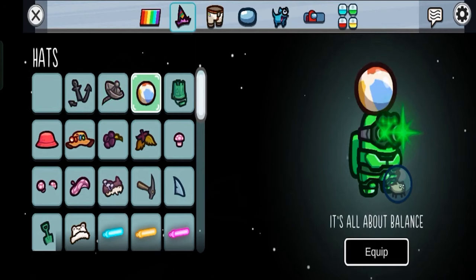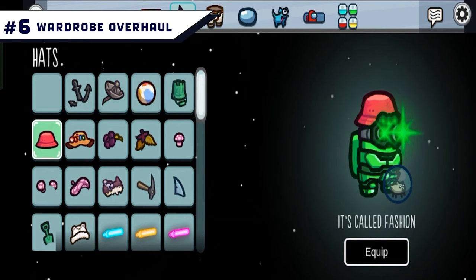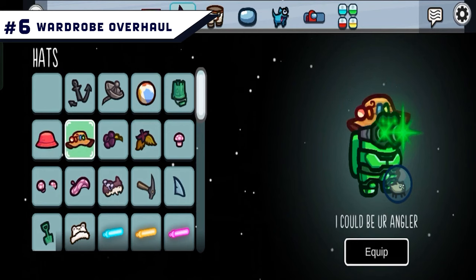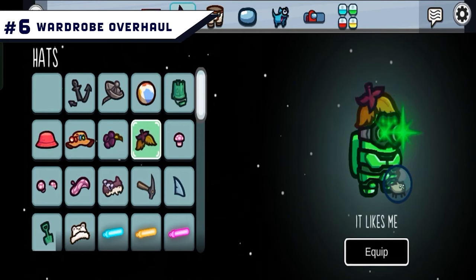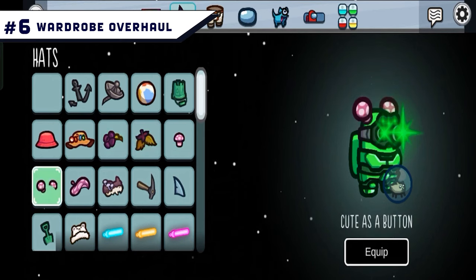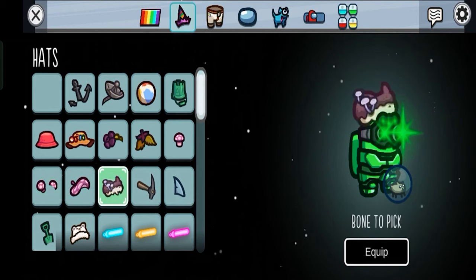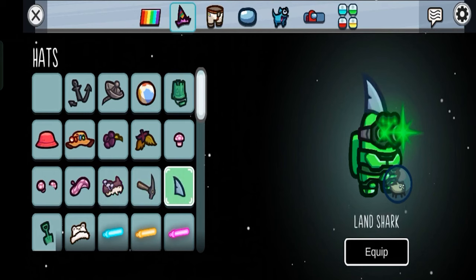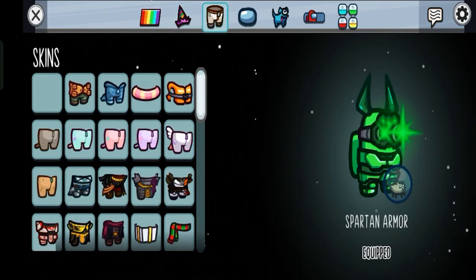Number 6: Wardrobe Overhaul. There are several new ways to customize a crewmate or imposter, and this update introduces an overhaul to existing hats, skins, visors, and cosmetics. You can match the map's overall theme with the fishing hat, pool floaties, or life jacket. There are also many new hats available in Among Us VR to celebrate the release of Fungal, which can be played on Meta Quest 2, PSVR, and SteamVR.